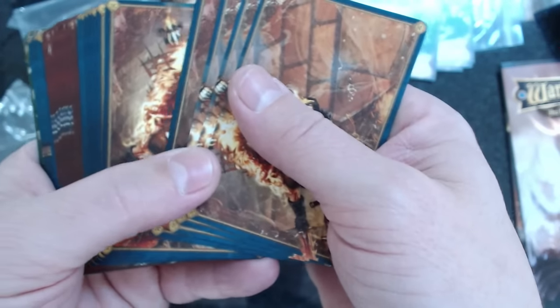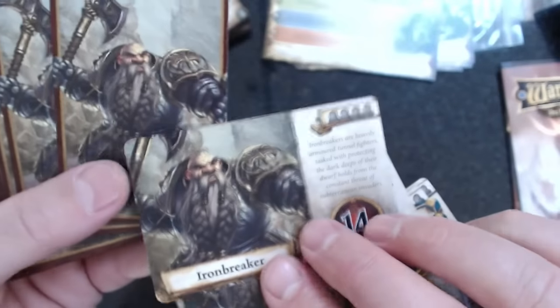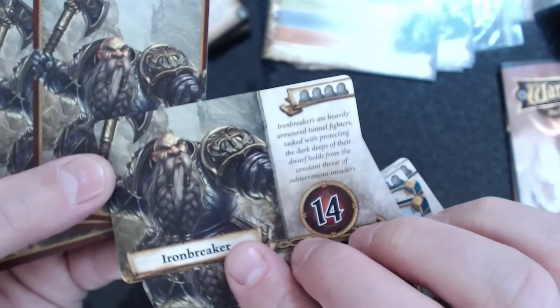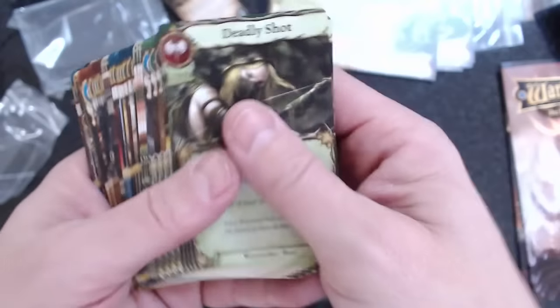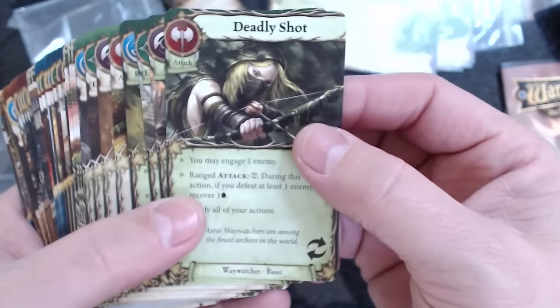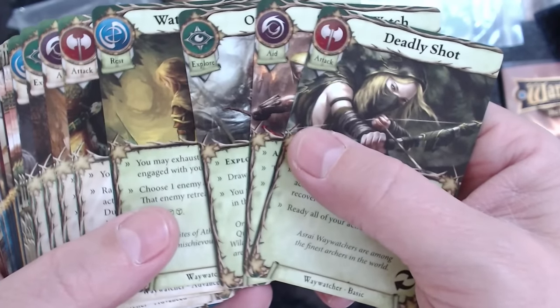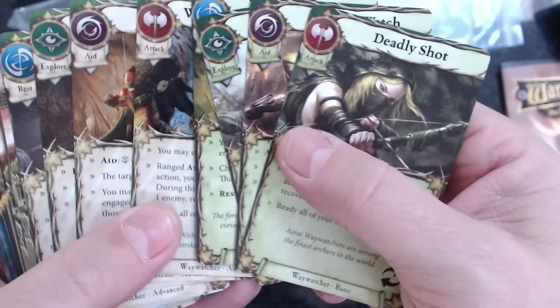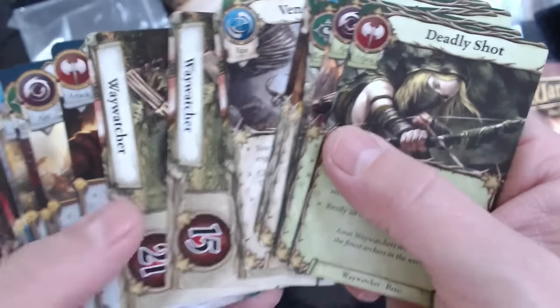The hero cards feature fantastic artwork. There are three hero cards for each of the four heroes. In the top right corner of each card there are symbols indicating player count - you use the four-symbol card in a four-player game, a different card in a three-player game which gives you more health, and the two-symbol card for solo or two-player, giving you 23 to 25 health. When playing solo, you control a minimum of two heroes.